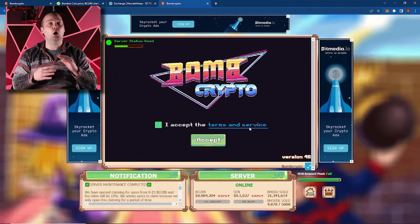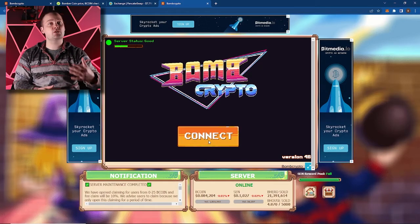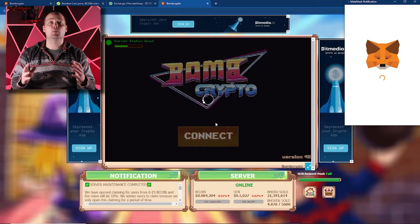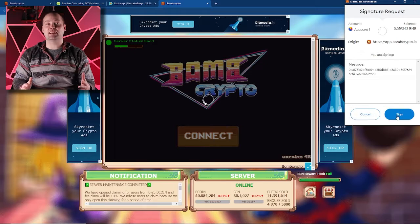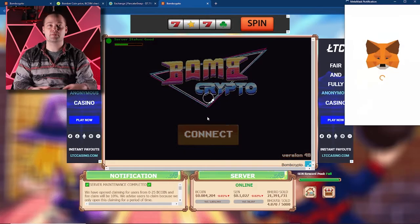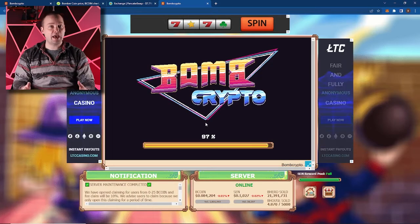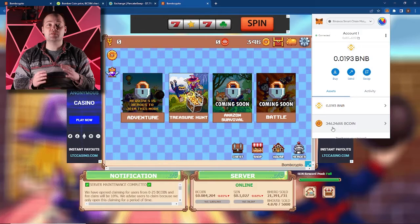I can't say this enough — always read the terms of service. This is even more important in Web3. I have read it, so pushing right along, let's connect our MetaMask wallet through the MetaMask connection option. Approve the connection in your MetaMask wallet and sign the signature request. Now it's going to let us into the game. Sometimes it can take a moment to load or stall while loading — don't panic, just refresh or reconnect. So now that we're in the game, you can see that we have 346 Bcoins, which matches what we have here in our wallet. Now before we can actually play the game, we're going to have to get some heroes.